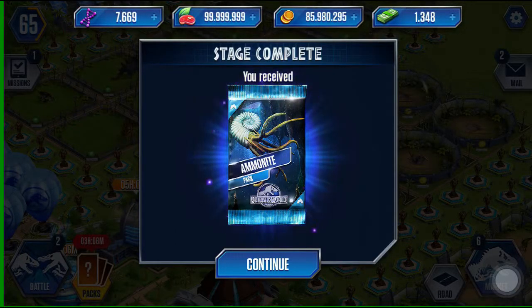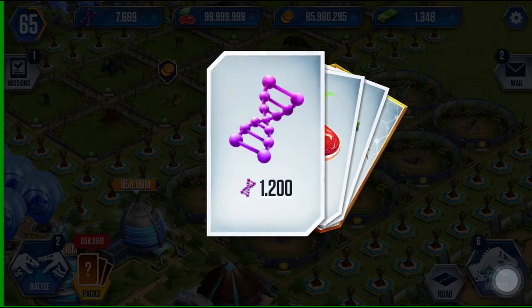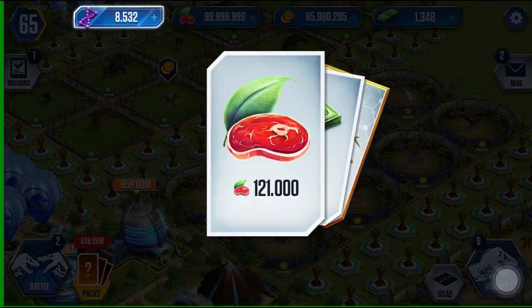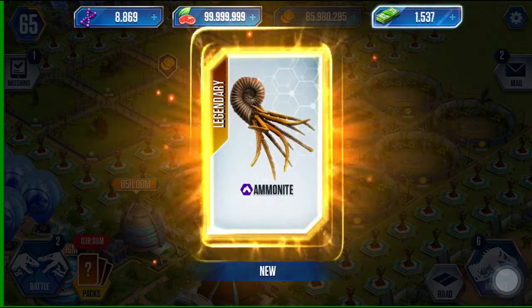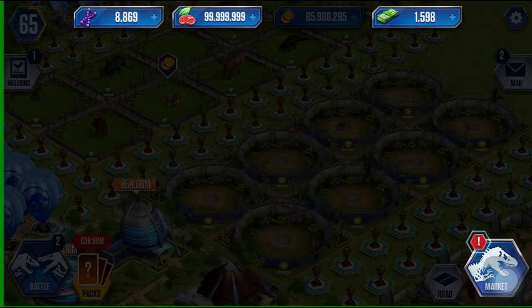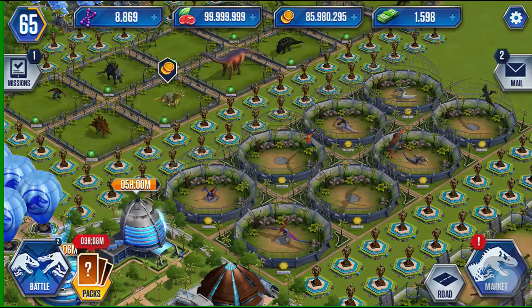All right, cool guys, so here it is — the ammonite pack, and this is going to be my first ammonite. In the pack I got 1,200 DNA, 121,000 meat which I don't need because I'm fully maxed out, 250 bucks, and the legendary ammonite. He's available on the market — let's go see for how much.